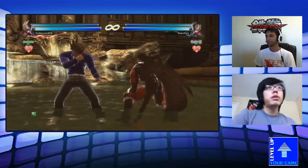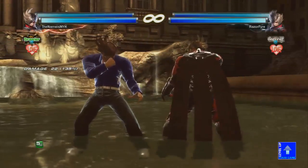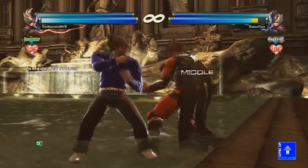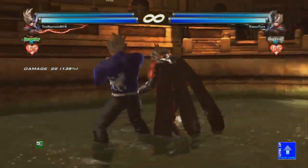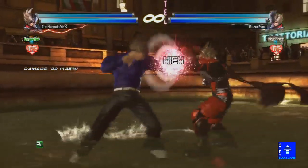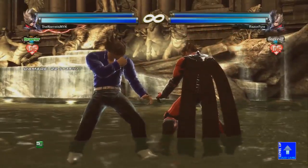If you're familiar with Lars from Tekken 6, let's talk about his changes first. In general, all his tracking has been taken away — pretty much everything you can step to right now. Down-back 2-1, the second hit used to always track either direction, now it doesn't. Same thing with 1-2 — that doesn't track anymore either. Pretty much almost everything. Yeah, that's a big problem.